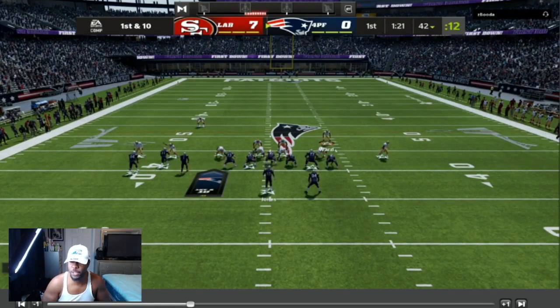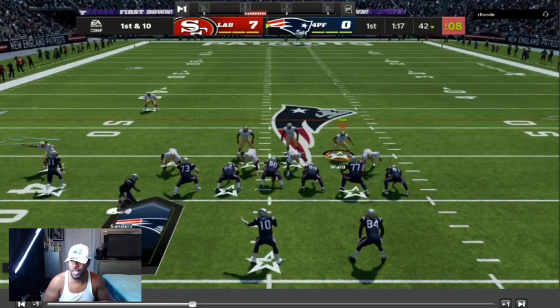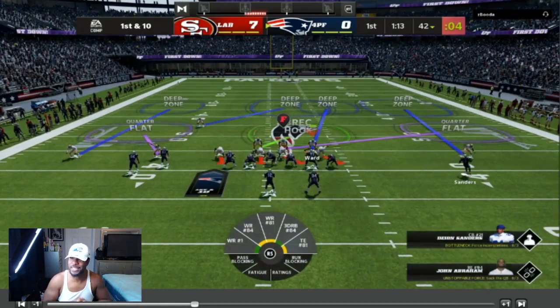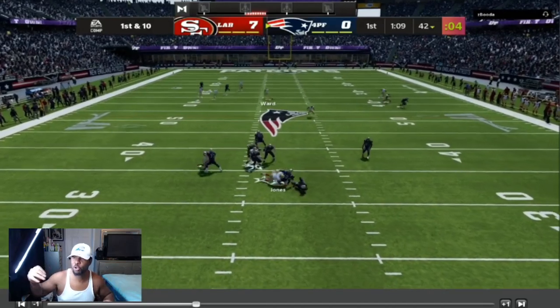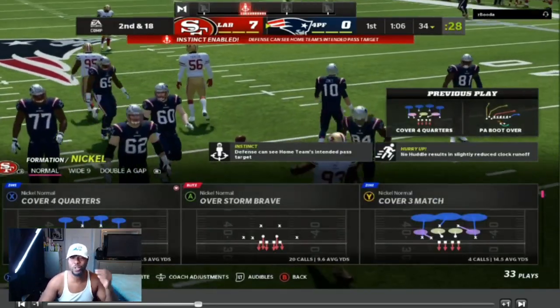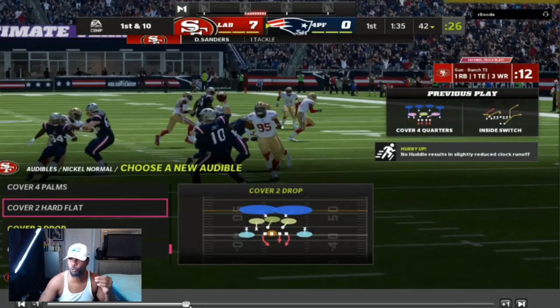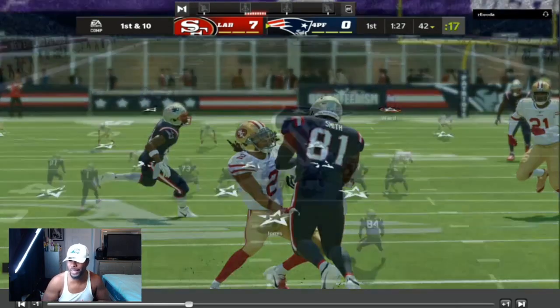The first defense we're going to be breaking down is my cover four quarters. We're going against trips tight end with a motion. Where the trip side is, I like to put an inside third. For that solo receiver, I like to put him on either an inside quarter so he can play some route on the field, or I would put him into an outside third — otherwise he would just sit there if nobody's in his zone.